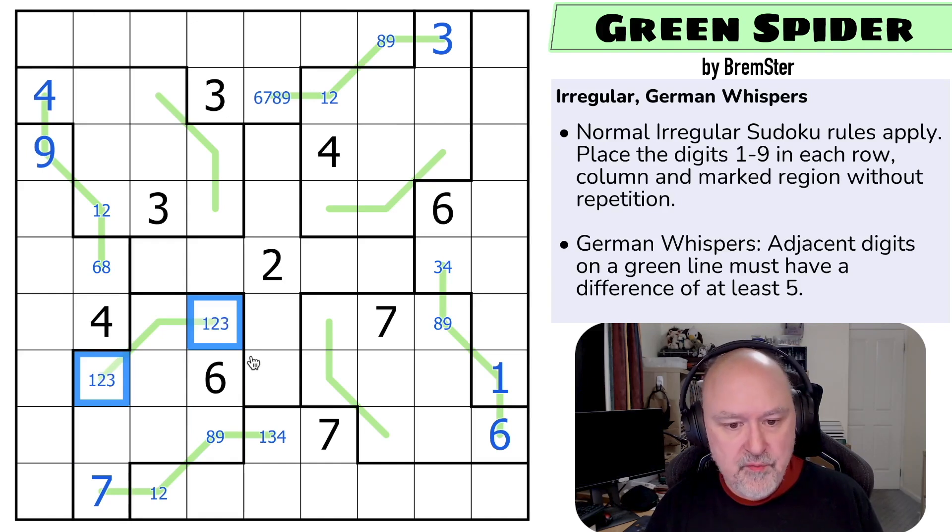So these cells are low, from one, two, three, four. Both of those see four, and this one sees a three as well. So we can narrow those candidates. This must be a high digit and must be eight or nine.